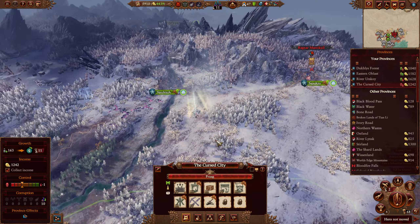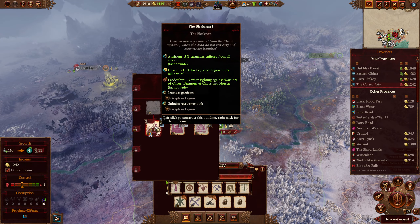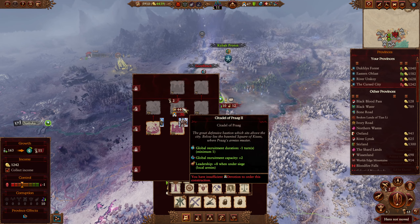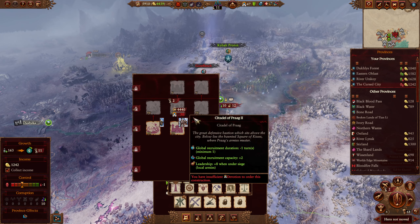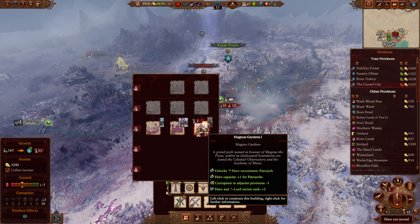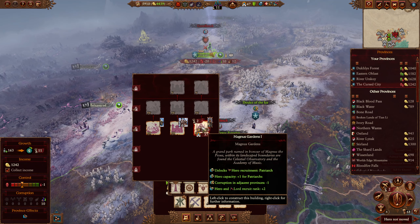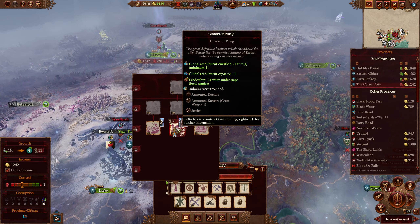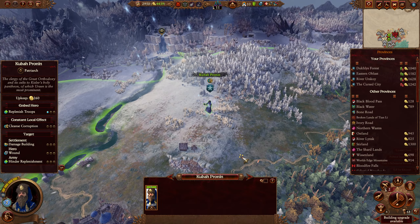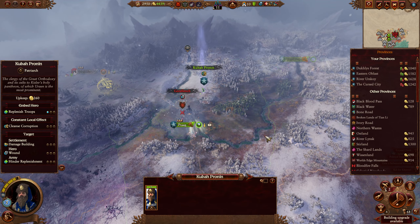Gaspar is obviously in a very bad state, but things happen sometimes. The Cursed City — we could be going here or there. Global Recruitment Capacity looks pretty good. There's nothing here that really looks great. Corruption Hero and Board Truth Rank — dammit, we could have gone for that. Go for Citadel of Frog and Unwavering Duty — sure. Cleanse Corruption is fine. I'm going to end turn.